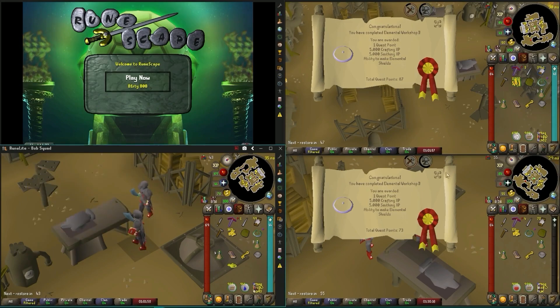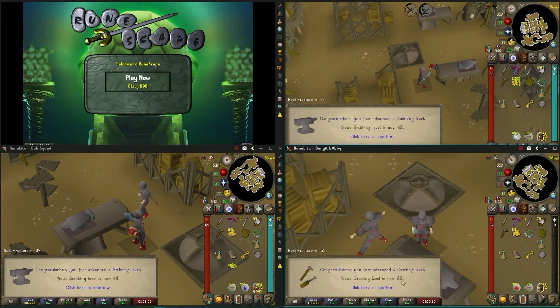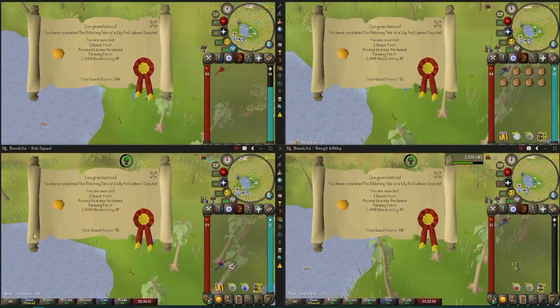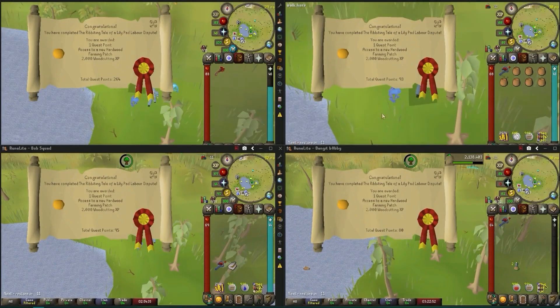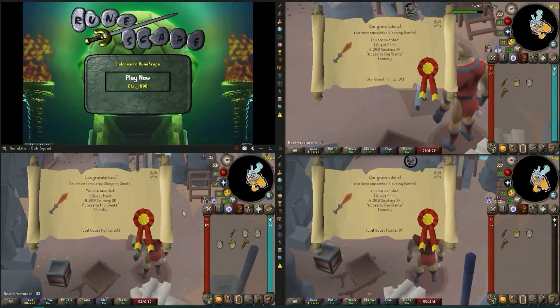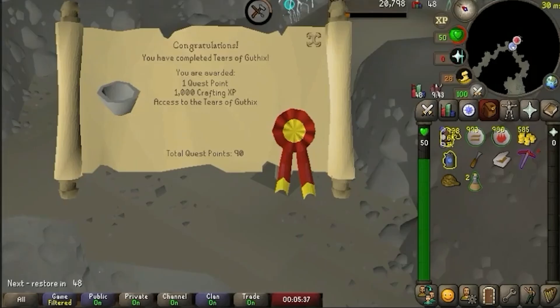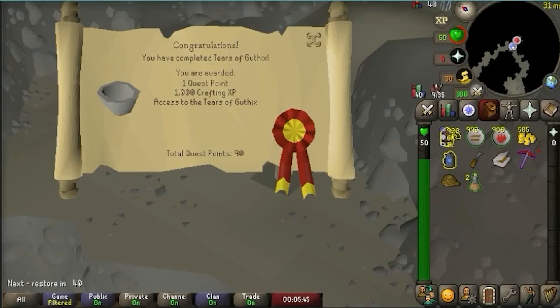We've got a couple of chores to take care of before we can get to it, like Elemental Workshop for some easy smithing experience, or a relatively new quest on the block — A Ribbiting Tale — which gives us a decent amount of farming experience. Another juicy smithing XP drop from the Sleeping Giants quest. This one wasn't technically necessary, but Tears of Guthix is out of the way. This account has just been sitting here poisoned, waiting for the other two to finally get done with the quest.